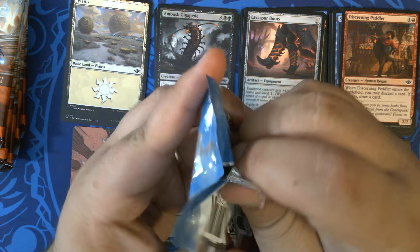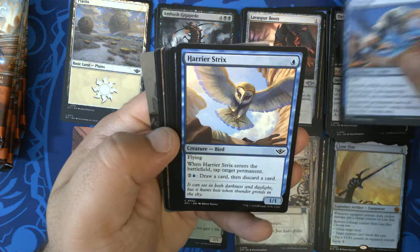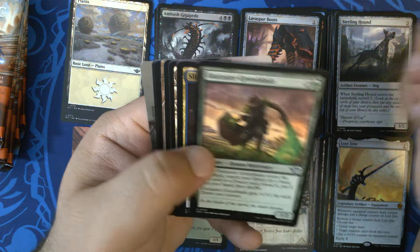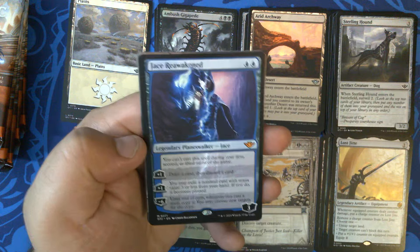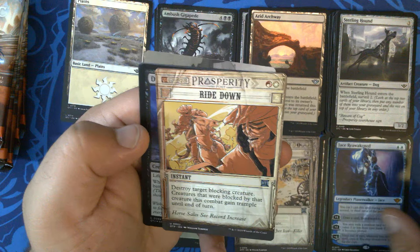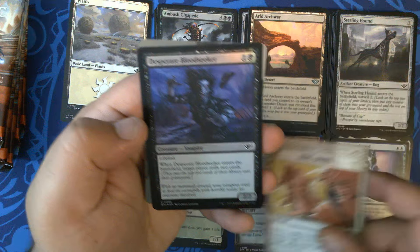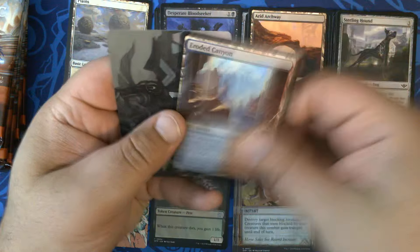Pack four. We have our commons. Desert Stew is so good — I'm guessing that's gonna make a splash in paper. Uncommons. Jace Reawakened, very nice, number 271 — that is our first Jace. We have Ride Down, which I'm not sure if that's still in standard or not — it either just left standard in the last rotation or is currently in standard. Desperate Bloodseeker foil and Eroded Canyon with a Vraska Joins Up art card.